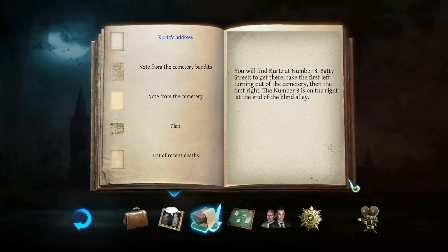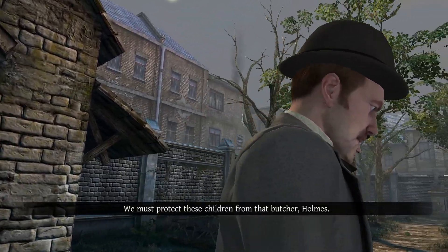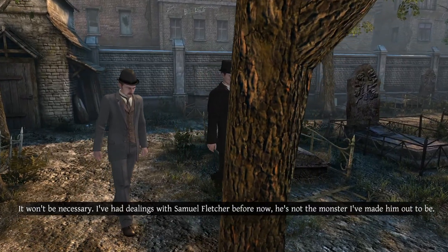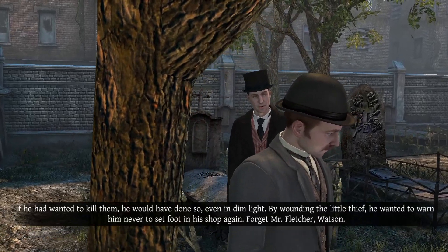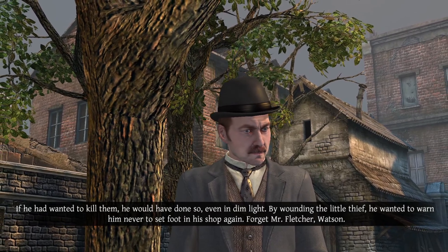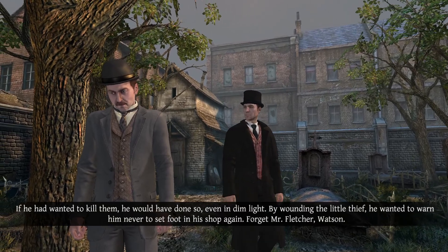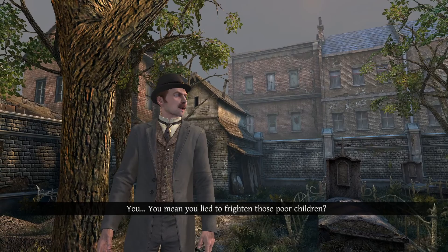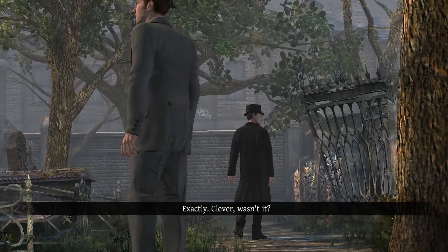You will find Kurtz at number 8, Batty Street — first left turning out of the cemetery, then first right. The number 8 is on the right at the end of the blind elephant. We must protect these children from that butcher, Holmes! It won't be necessary — I've had dealings with Samuel Fletcher before. He's not the monster I made him out to be. By wounding the little thief, he wanted to warn him never to set foot in his shop again. Forget Mr. Fletcher, Watson. You mean you lied to frighten those poor children? Exactly — clever, wasn't it?